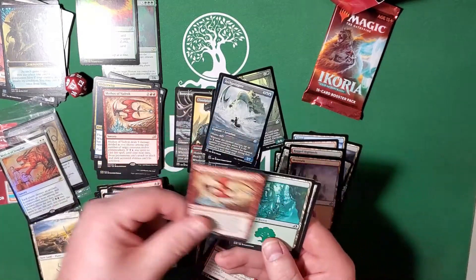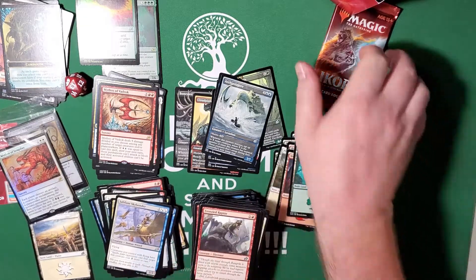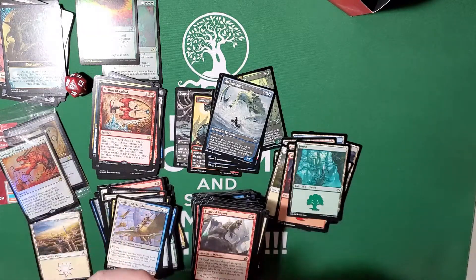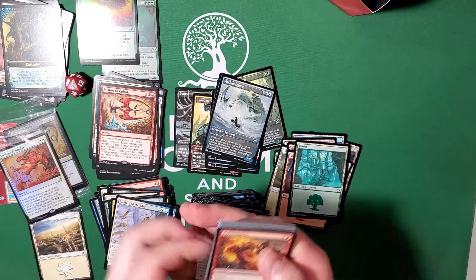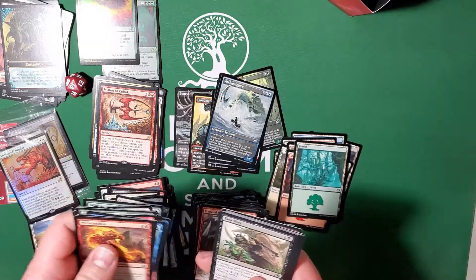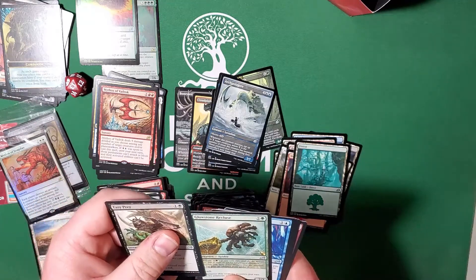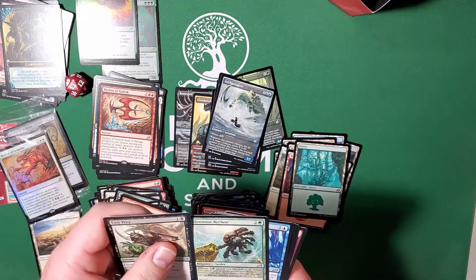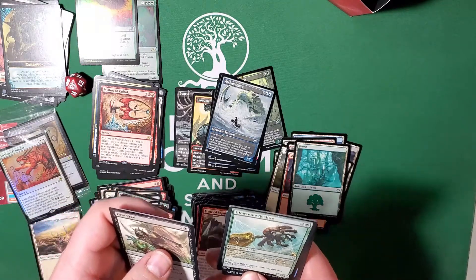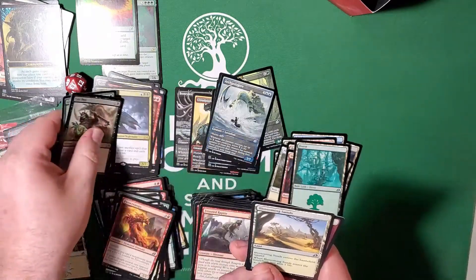Another Mythos of Vadrok — not unheard of since these are separate packs. Pyroceratops. Down to our last cards — Easy Prey, destroy target creature with converted mana cost two or less. Goldspan Dragon — mutate, whenever this creature mutates, it's just ridiculous. Escape Protocol and another Slither Wisp. That was it for now.